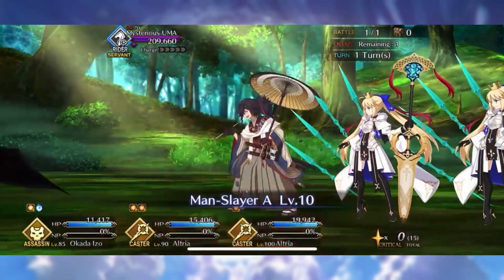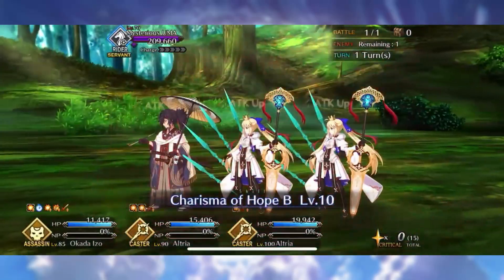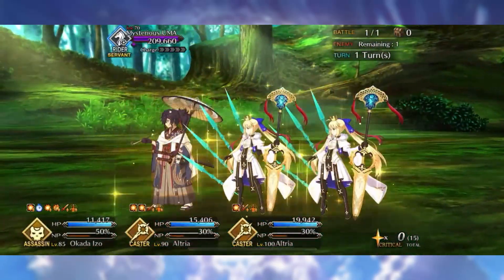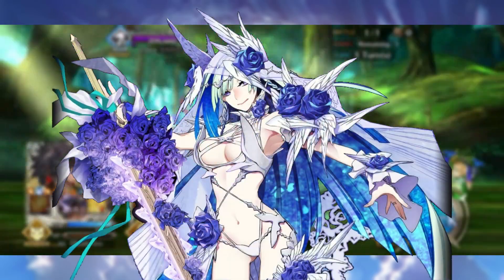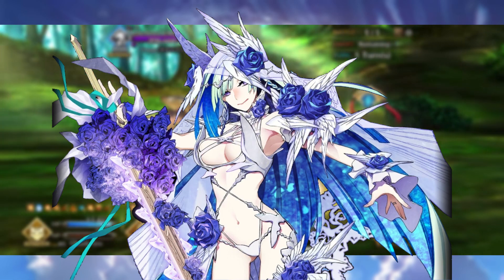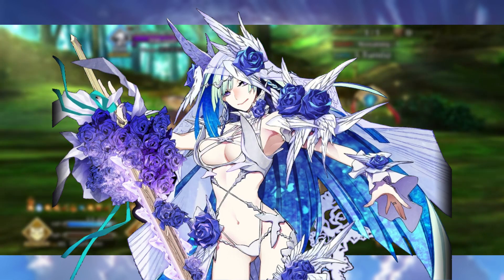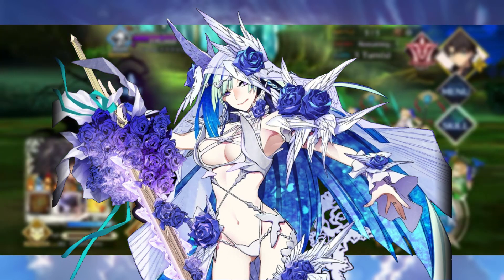Hey there gang, Kawaii 5-0 here with another Fate Grand Order video. Playing some more catch up with those summer servants, it is time to finally go over the four-star berserker Brynhilda. We're going to be going over allies, craft essences, and command codes — everything you need to know to make this Brynhilda-Sigurd duo very potent in your teams.